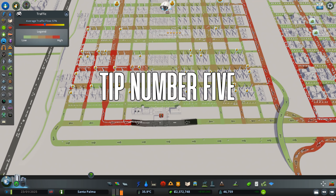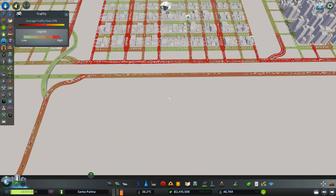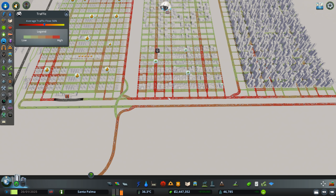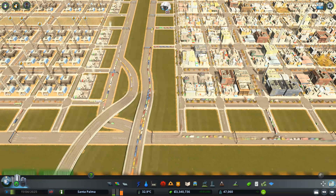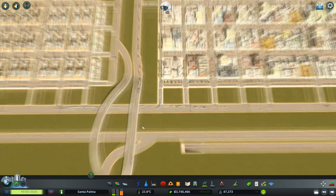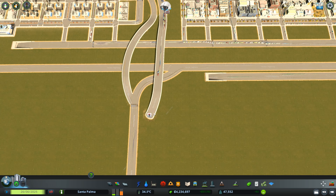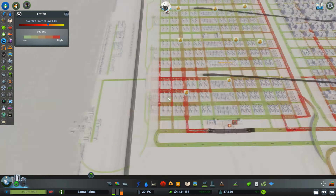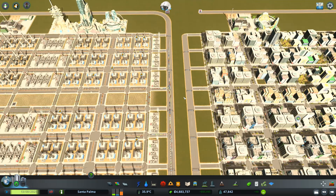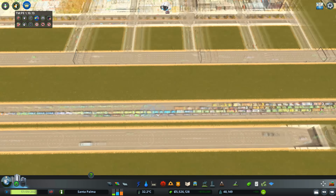Tip number five is all about traffic flow. We already talked about flow going through your city, but there will be bottlenecks here and there. You can look at your flow chart, which shows where there are a lot of cars — the redder the area, the more cars. You want the number as high as possible, as close to 100% as you can, though anything above 60% is good traffic. Find your red spots and trace where they come from, because just adding more lanes at the red spot only moves the bottleneck.